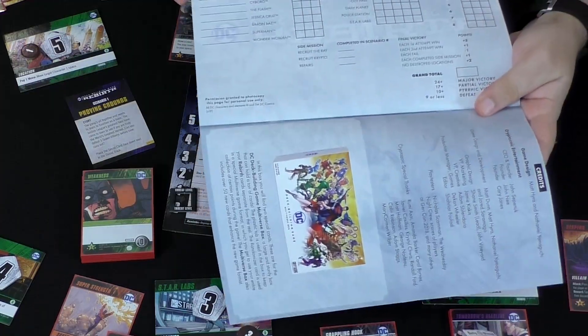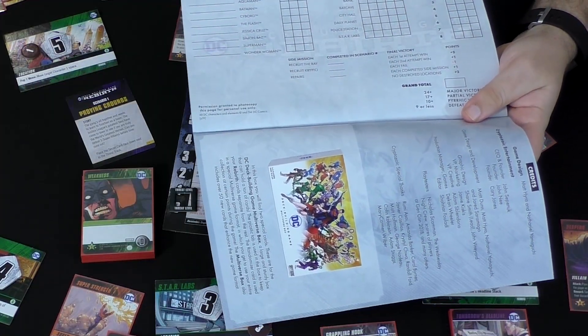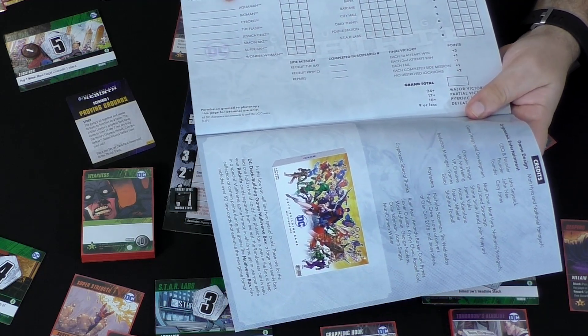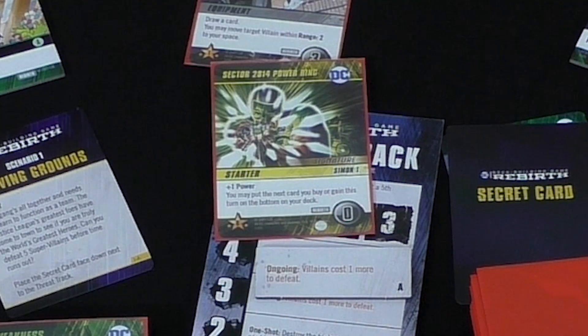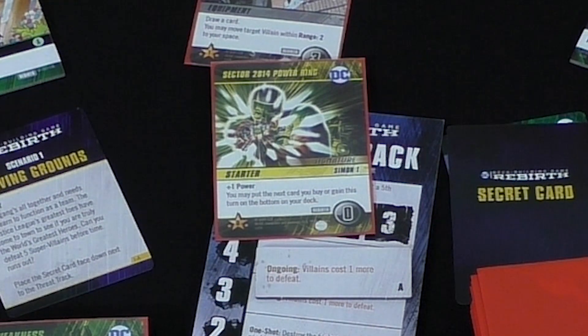If you lose, that's okay, because you have two total tries to beat the scenario. If you can't, you just move on to the next one. You fill it out in this fun little sheet — they do say right here you can photocopy it for personal use. You also mark damage, side quests, and who's playing who, because you want to try to keep people together. The reason you also want to keep people playing the same character is that you will unlock personal cards — there are three for each player, unique to the character — so you'll start customizing your deck to play as Batman, Superman, or as we chose, the two Green Lanterns, because they're very connected within the story.